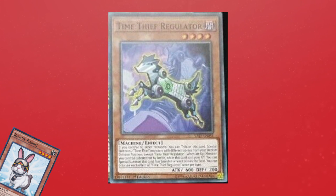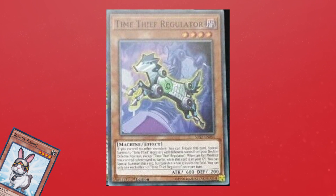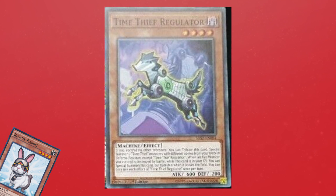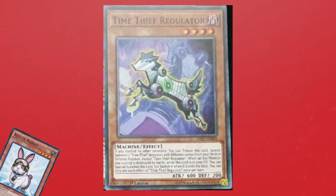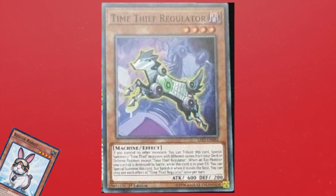The thing is, Rescue Rabbit summons normal monsters from the deck — and obviously that's a 1-card rank 4. But the difference is these are effect monsters you're summoning off of Time Thief Regulator, so they're actually going to have effects. And the two other level 4 monsters did not disappoint.